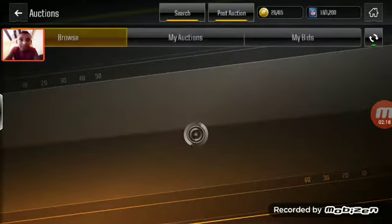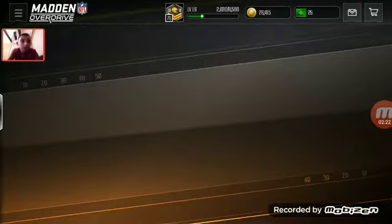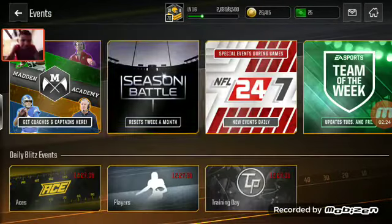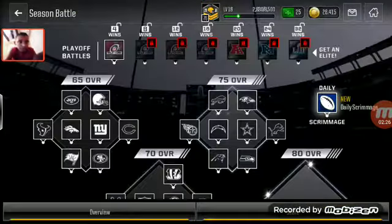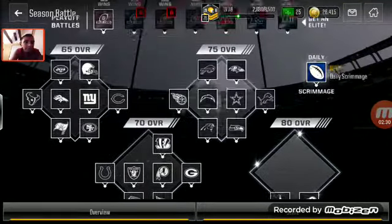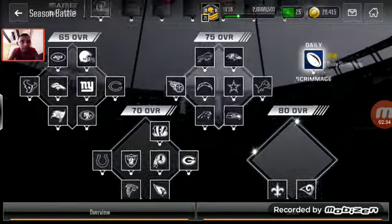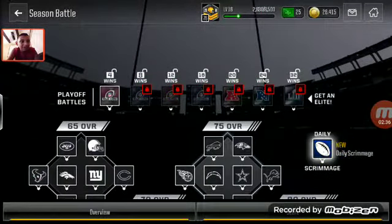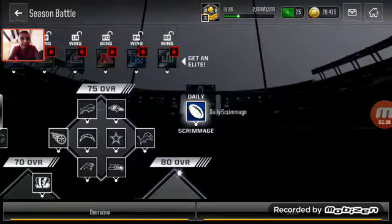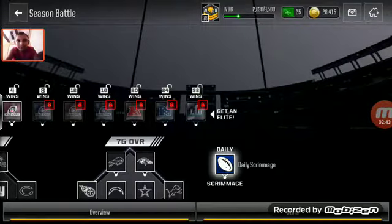Guys, that's a big boy coin method right there. Also definitely do season battles — that's awesome. I'm almost done with all the 80 overalls but those are super long and hard. Definitely try to destroy these because at the end of the day you get elite player packs, which is at least 100,000 coins almost guaranteed.